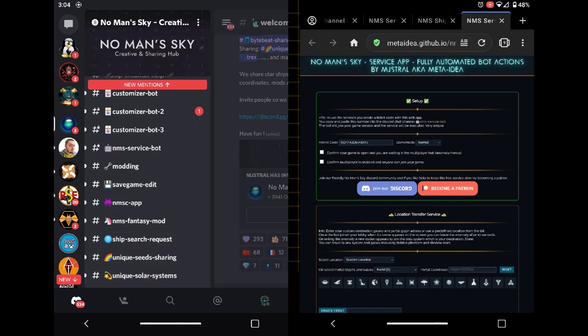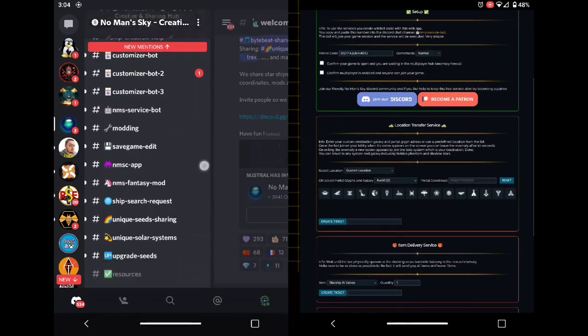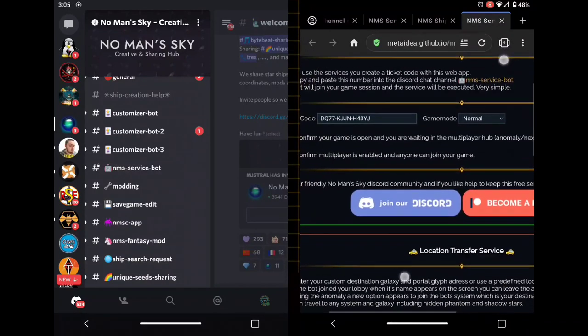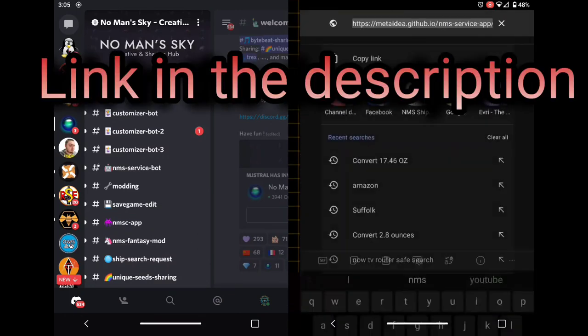My phone has two screens which is quite good. On the first screen I'm on their Discord, and on the second screen we're going to go through the settings and I'm going to show you exactly how to do it.